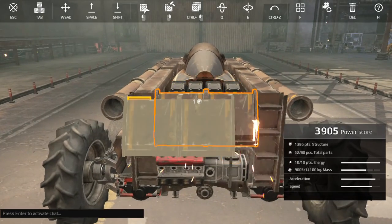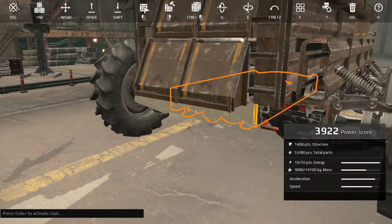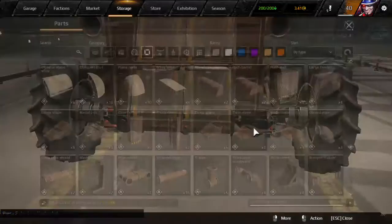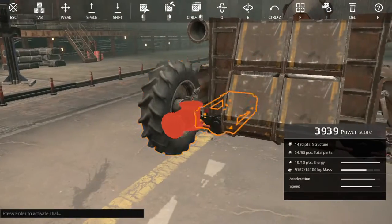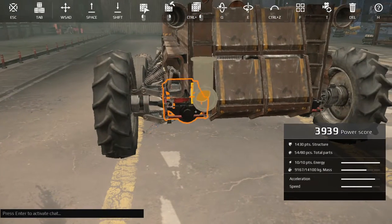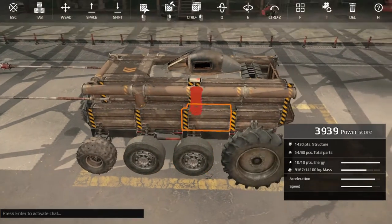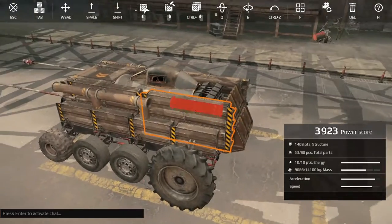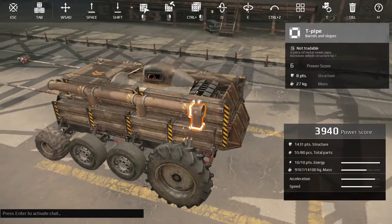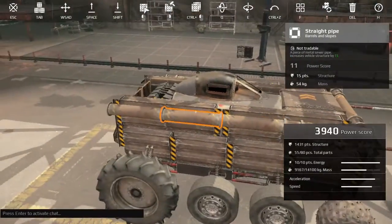If you like slopes, you can put one on the bottom like this, and then take another — that makes a beautiful looking part of the vehicle. If you want to be extra tactical, you can do this setup, which is even better. Set them up like that on both sides.